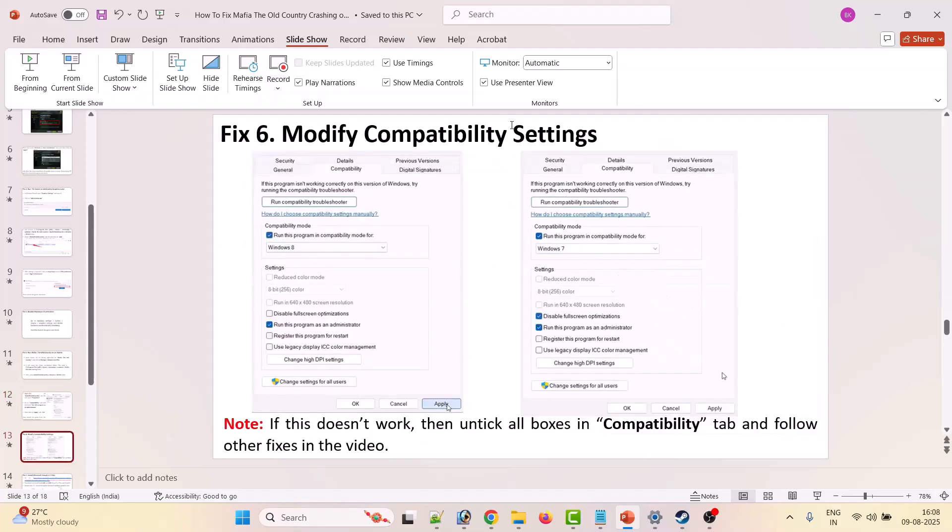If that doesn't work, modify the compatibility settings. Go back to the Compatibility tab and select 'Run this program in compatibility mode for Windows 8'. Hit Apply, OK, and launch the game. If still not working, try Windows 7 from the dropdown instead. You can also tick 'Disable fullscreen optimizations'. If checking all three boxes still doesn't solve the problem, remove them all, hit Apply, OK, and follow the other fixes.